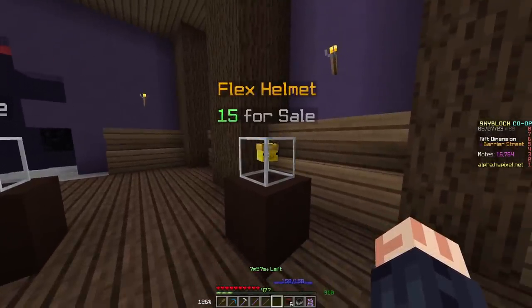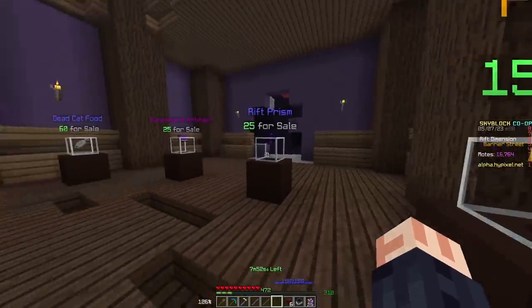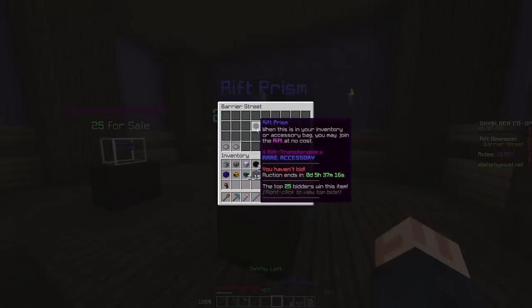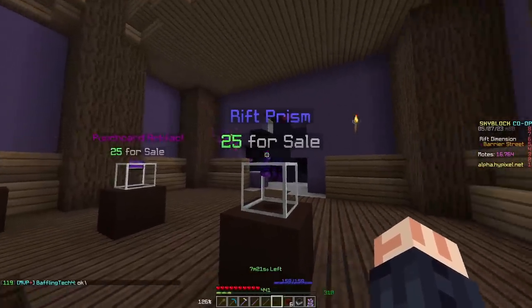I don't imagine that many people will be getting this immediately at the start of the Rift update because people will be going for some of the better items, like the Rift Prism. This item is probably the best one I've seen from this so far. It allows you to take it out of the Rift, which is already a nice thing, but also put it in your accessory bag or inventory to join the Rift at no cost. The item doesn't go away after one use — it's an accessory, so you keep it. Not only does it give you magical power and Skyblock XP, it also allows you to enter the Rift at no cost. With only 25 per sale, it's going to be heavily sought after.